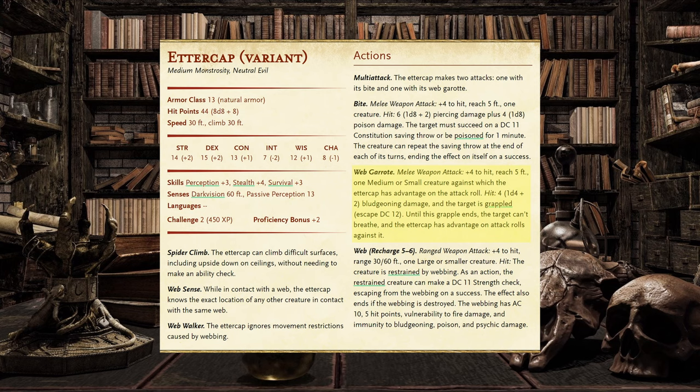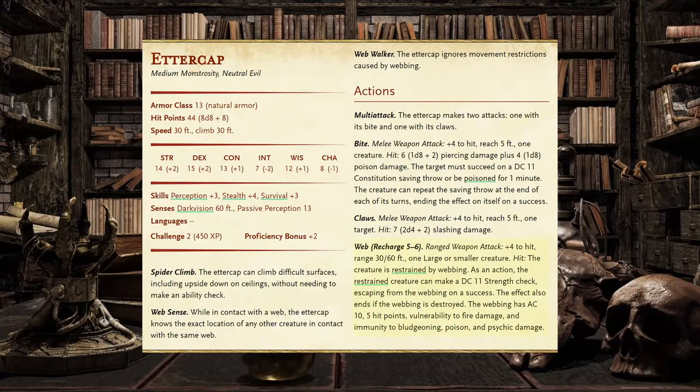The Web Garrote deals 1d4+2 bludgeoning damage on a hit and grapples the target with an Escape DC of 12. Until the grapple ends, the target cannot breathe, and the Ettercap has advantage on attack rolls against it. The Web Attack has a +4 to hit, a range of 30 feet normally and 60 feet with disadvantage, targets one large or smaller creature, and restrains a creature with webbing. As an action, the restrained creature can make a DC 11 Strength check to escape. The webbing can also be destroyed with an AC of 10, 5 hit points, vulnerability to fire damage, and immunity to bludgeoning, poison, and psychic damage.